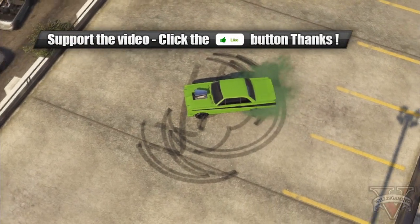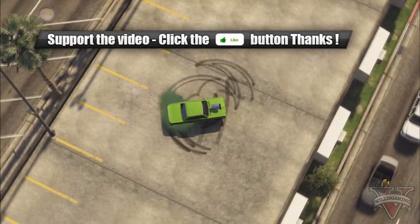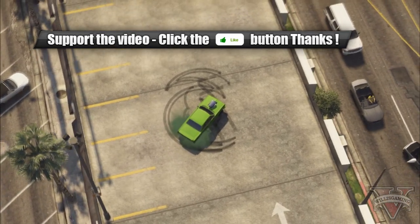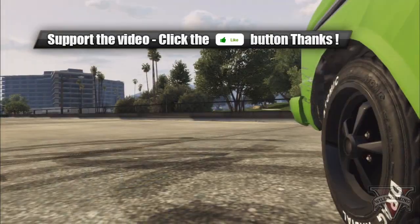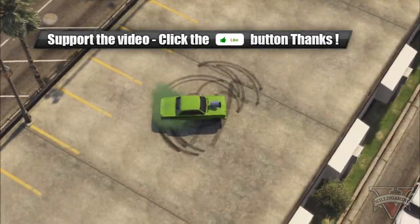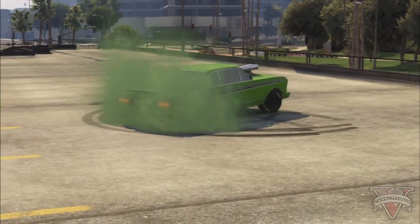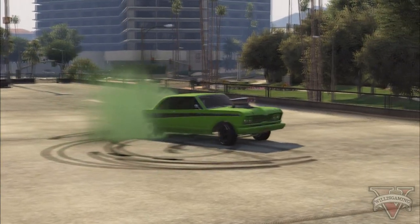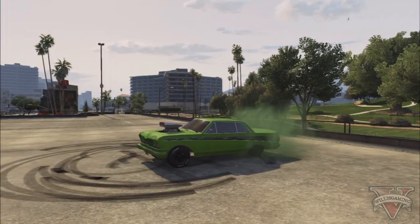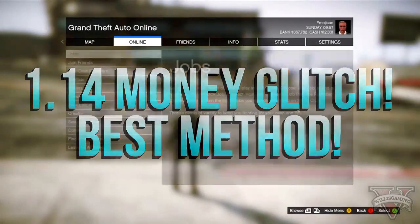What is going on guys, WillisGaming here and I'm back with another GTA Online video. In this video I'm going to be showing you the only awesome working money glitch on patch 1.14. This is probably the only effective money glitch and probably the best and the most easiest to do. For this you're going to require two friends. I want to give a massive shout out to Party and Creeper for letting me use this game footage.